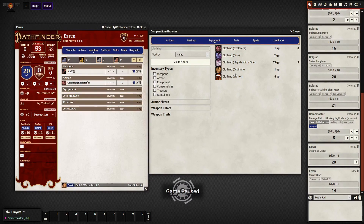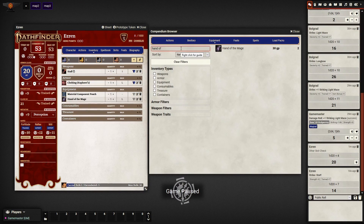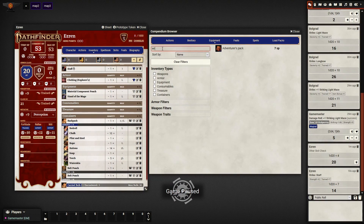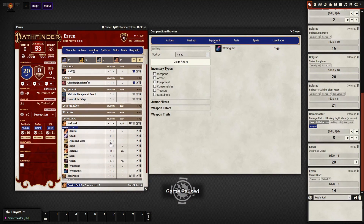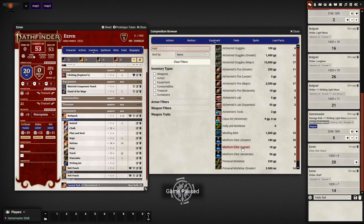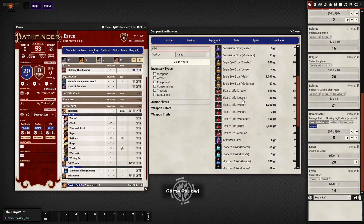Since we're on the equipment page, let's just go through and fill this all out. He's got a material component pouch, a hand of the mage, and it looks like an adventurer's pack — just drag that in and it'll automatically populate. He's also got a writing set. And then finally he's got some potions: a mist form elixir that goes in one of his belt pouches, and an elixir of life, a lesser one.